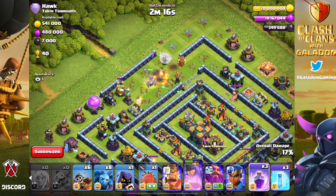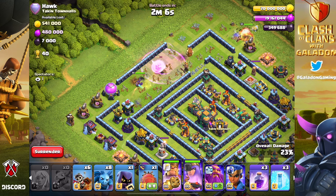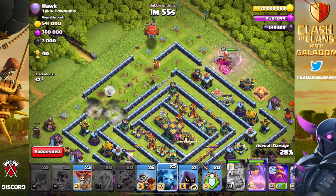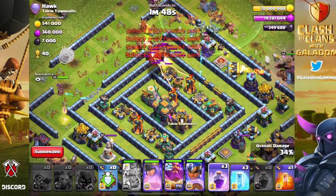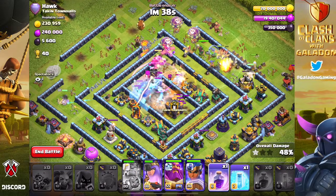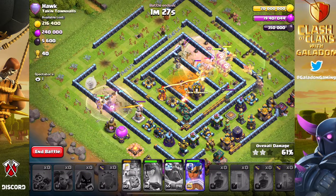We wait to see which direction the archer queen chooses, then build the rest of the funnel around her. She's gone down and to the left - the town hall is visible and we need to keep an eye on the sweepers. The barbarian king comes in on the outside layers. The blimp rolls in from the top left toward the town hall. It didn't quite make it to the hall but got into the enclosure - multiple freezes and rages used. Sneaky goblins worked out.